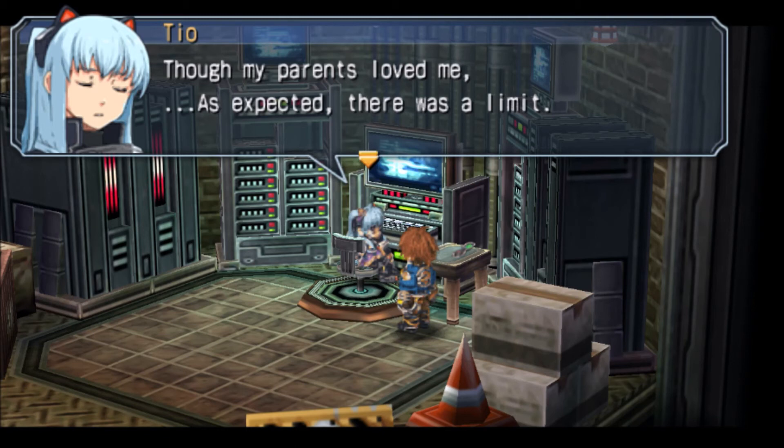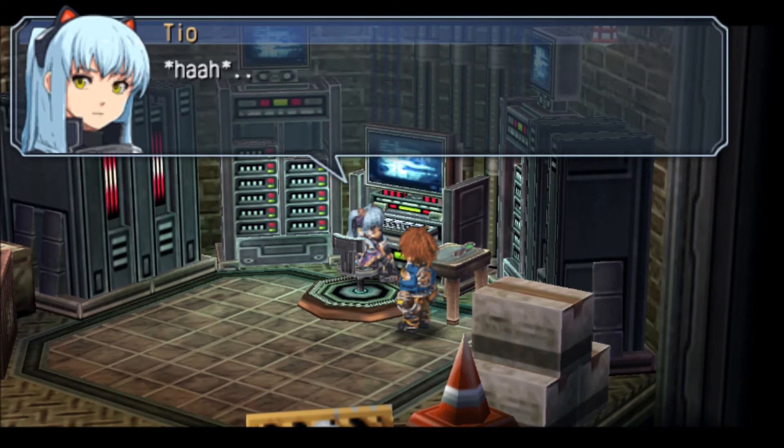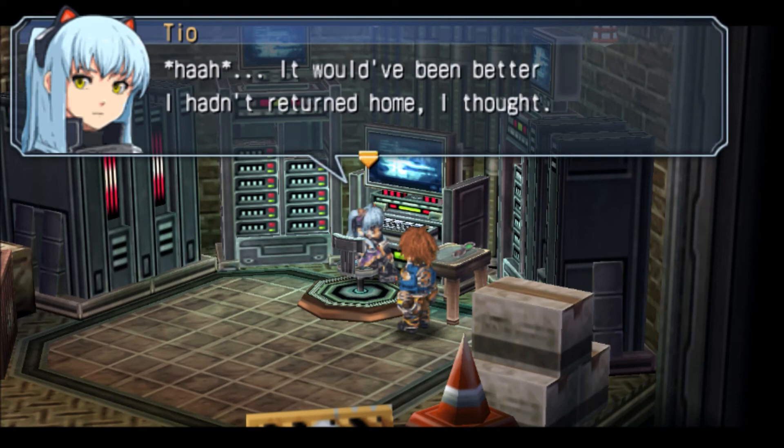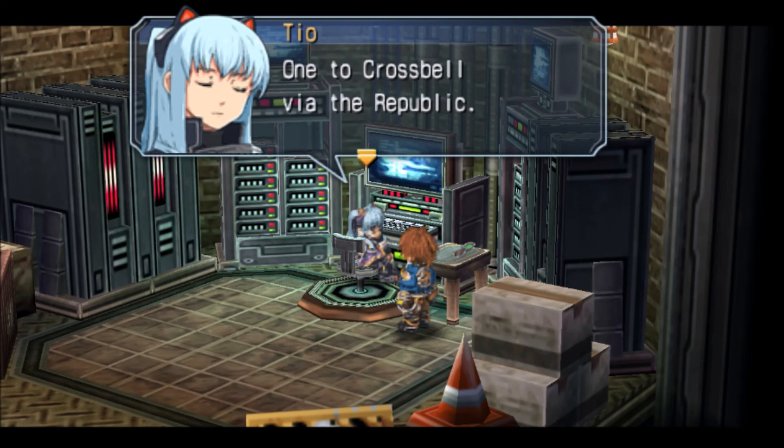That would make you feel really weird — if your parents would say something to you and they would outwardly express love, but you would inwardly know your parents don't love you. Like, that's rough. That's horrible. Maybe that's why she went to go and live at the research facility, wherever that chief guy is.